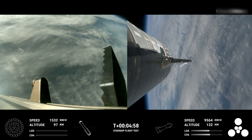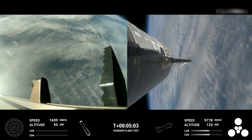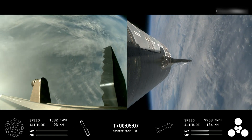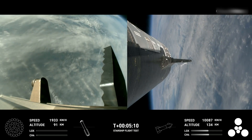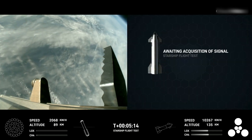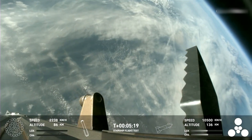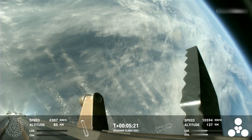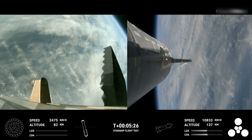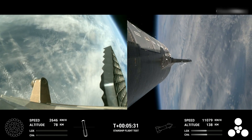As a reminder of the stage one test objectives, we're looking for controlled ascent, which we have so far. Stage separation — gorgeous, we cruised right through it — as well as vehicle on a nominal trajectory. Good news there, telling us that the path that Starship is on is good. Starship's second stage is still firing its engines, following planned flight path. The ship objectives: we're looking for hot staging — cruised right through that — and we're looking to demonstrate controlled ascent as well as orbital insertion.